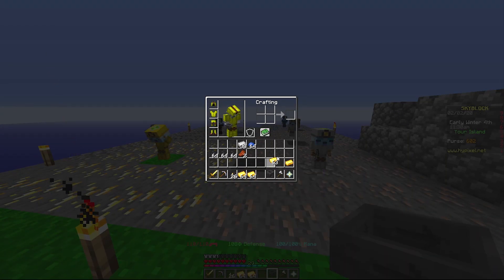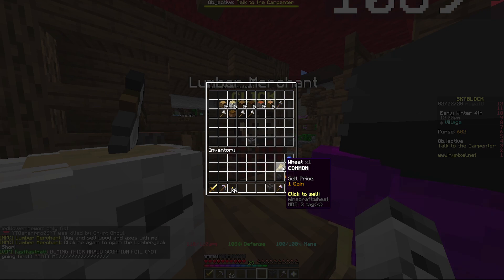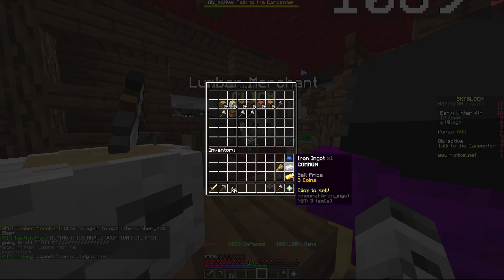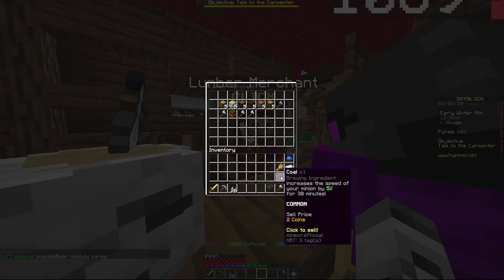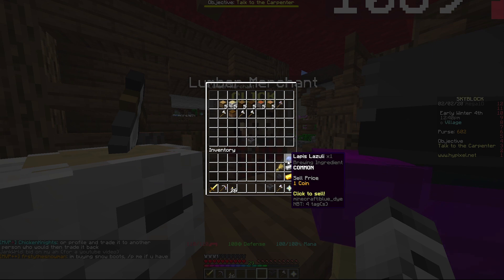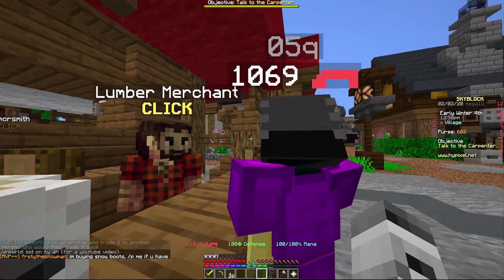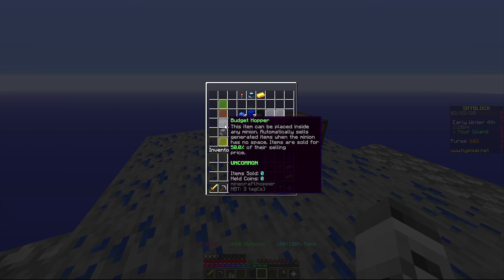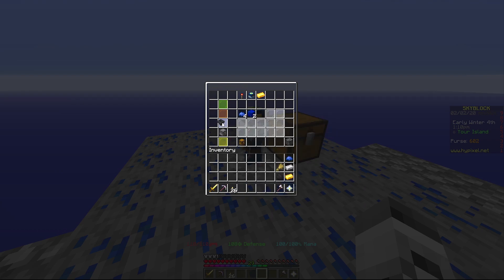I'll take one gold, one iron, one lapis, and one coal. You can pretty much sell anywhere. Sell price: wheat is 1 coin, iron is 3, lapis is 1, gold is 4, coal is 2. You also have to think about how much you get — I'll get a lot more lapis since each ore gives multiple. So lapis is probably my best option.